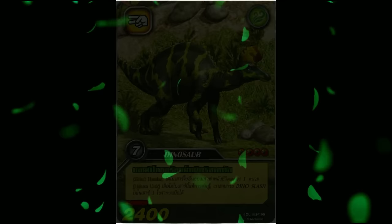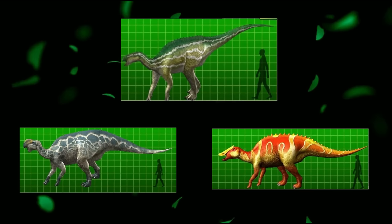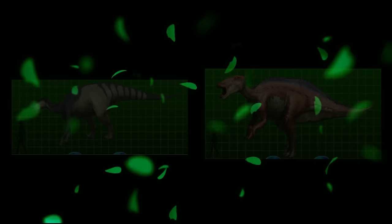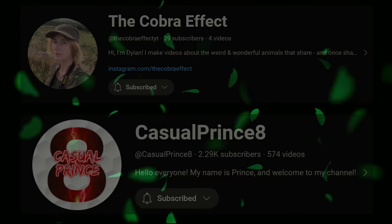Dinosaur King's grass element is definitely showing its age in terms of accuracy, as by modern standards they have quite a few issues across the board, especially the more basal members. However, for the time, they are mostly stellar, especially the hadrosaurs — perhaps even the most accurate of the main six elements, but again, I must emphasise, for the time. I'd like to thank my good friend the Cobra Effect, and recommend you check out my friend and fellow paleo YouTuber the Casual Prince Ace and his videos on Dinosaur King if you're a fan. Thank you guys so much for watching, and please do check out my other videos and subscribe, as it helps a ton.